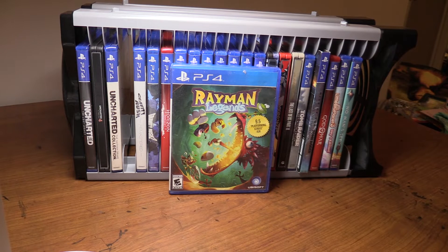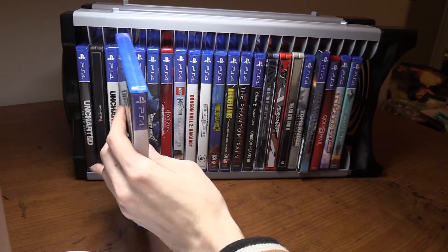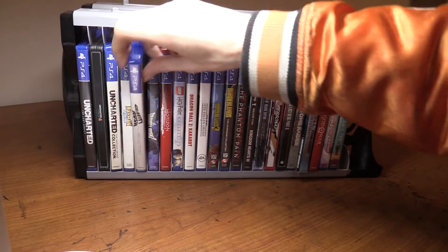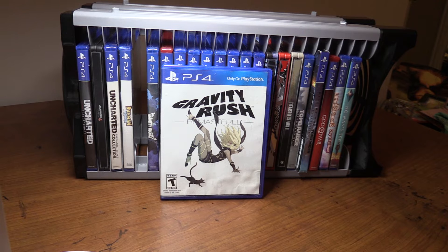Next is Rayman Legends — a 10 out of 10 for me. I'm surprised there hasn't been a sequel because it's so good. It's a 2D platformer with awesome music levels and it's fantastic fun in co-op or solo. You can play it on a bunch of different systems. Next up is Gravity Rush Remastered, made by Bluepoint Games, originally a Vita game.